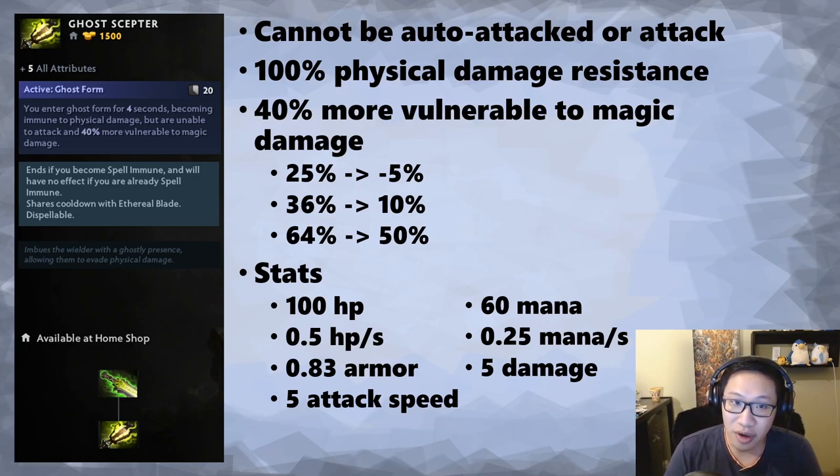The part that makes this item tough is the 40% more vulnerability to magic damage. All heroes now have 25 magic resistance by default, so when you use Ghost Form you end up with negative 5% magic resistance. If you had a Glimmer Cape, that puts you passively at 36% magic resistance, down to 10% — and if you used Glimmer Cape on yourself you're at 64%, down to 50%. The main one to know: if Ghost Scepter is my first item and I use it, I'm sitting at about negative 5% magic resistance. That's what makes this item complicated — items like Force Staff or Glimmer Cape were rarely bad to use, but Ghost Scepter is extremely good against physical right-clicking enemies and very bad against magic damage.